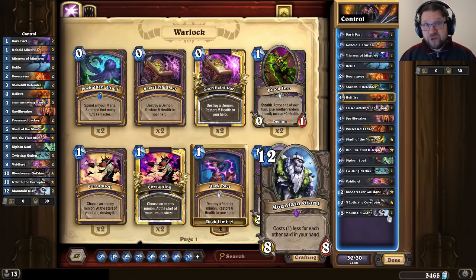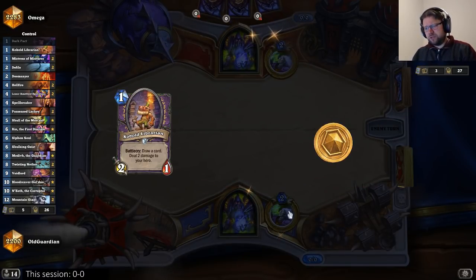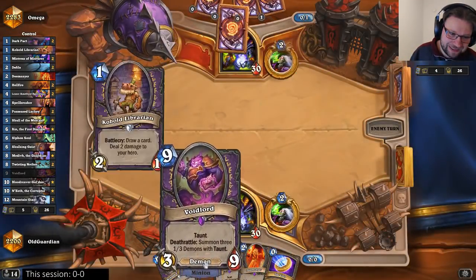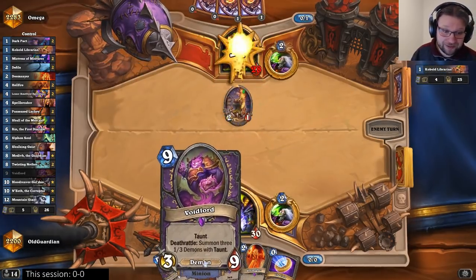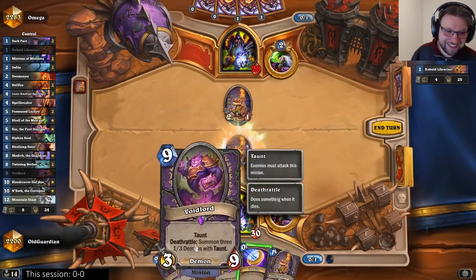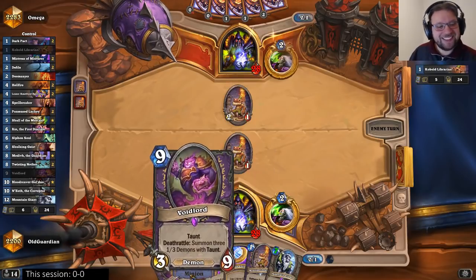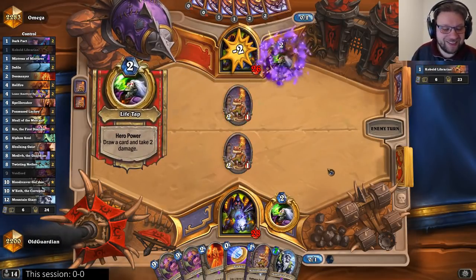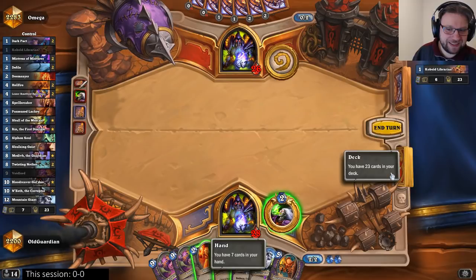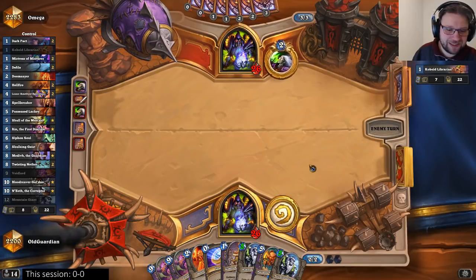Now let's go take a look at some Control Warlock gameplay. Do I want to keep a Doomsayer? No, I want to look for my win conditions. Well, at least we have the Skull in the deck. That's a pretty hilarious draw to start the evening. You're really not getting the job done now, are you? But maybe these giants will.